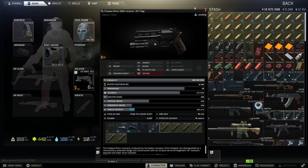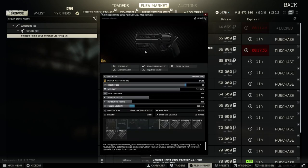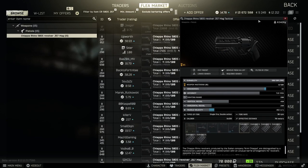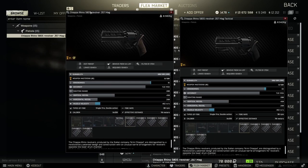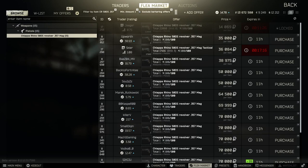We bought the cheap one - we did not buy the tactical version. There are actually two versions of this. You can buy some from Jaeger and some from Skier, there's a three-limit on both. The Jaeger one is about 22k cheaper. The tactical has a different pistol grip and comes with a laser - it's one ergonomic higher with no change in recoil. Not really that much different, so I'm not sure why they made a tactical version, but if you need extras you can get those tacticals and just sell the laser.